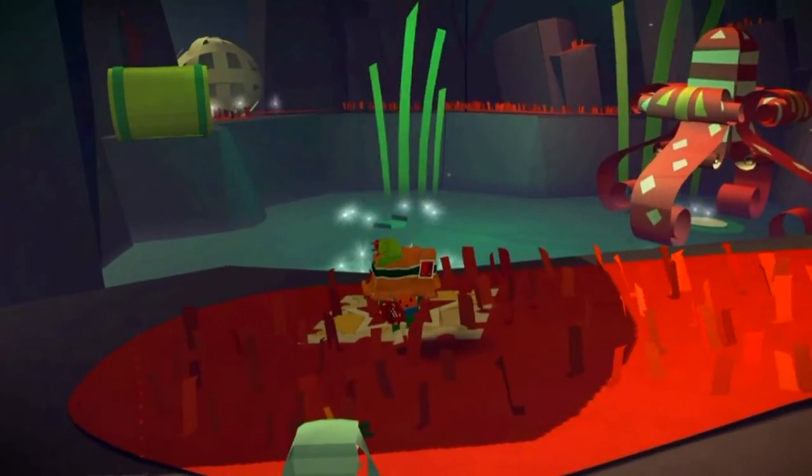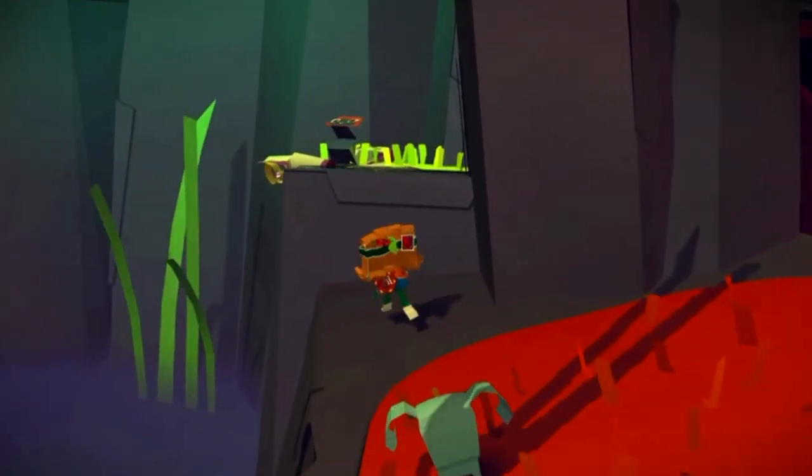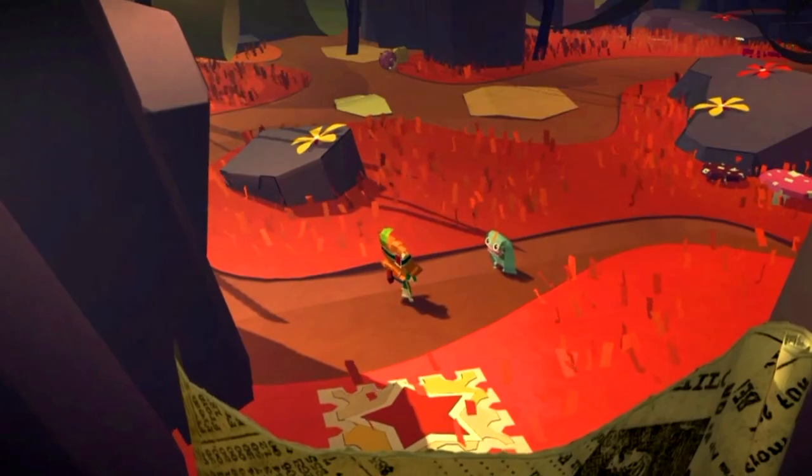When you reach this watery bit, you want to head right rather than jumping down. You'll see that there's a red present right here, so just open it and you have obtained another red present.